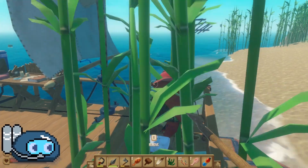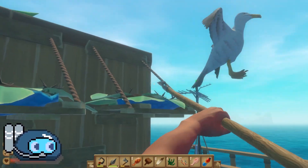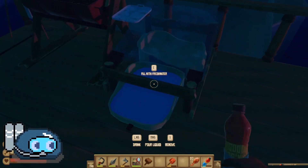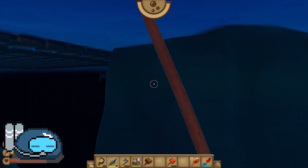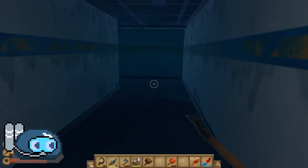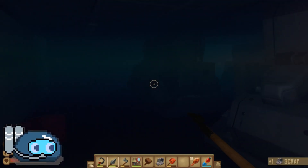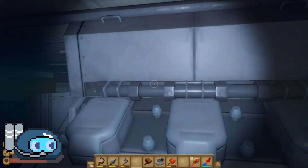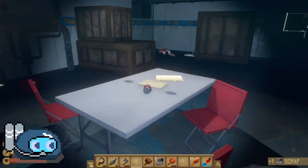I'll see you guys in the Vasagatan when I get away from this mess. Alright guys, we are back here in the Vasagatan — took me quite a while, probably about an hour or so, because I accidentally went too far. It turns out the current had been against where I was going. I've also gone ahead and made a headlight so we can see better here. So these are engines — let's pick up everything we can.